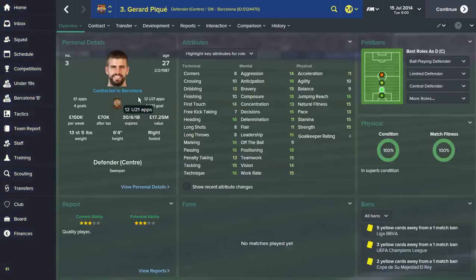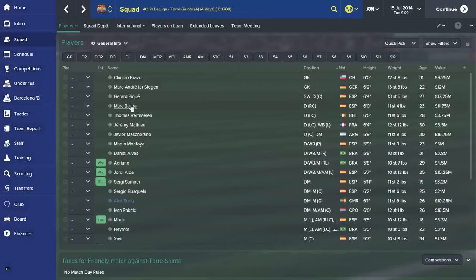Then we've got Gerard Piqué — probably one of the luckiest guys on the planet: 27, multi-millionaire, plays for one of the biggest teams in the world, and he's with Shakira. Big strong centre-back, six foot four, strength 16, good heading, marking, and passing. Tackling is good, good technique, so he's a good all-round ball-playing defender. Very aggressive, reads the game very well, brave, composed, makes the right decisions, fantastic positioning, good teamwork and work rate. Not the quickest to set off but his pace picks up, and his jumping reach is 16 so not many players will beat him in the air.